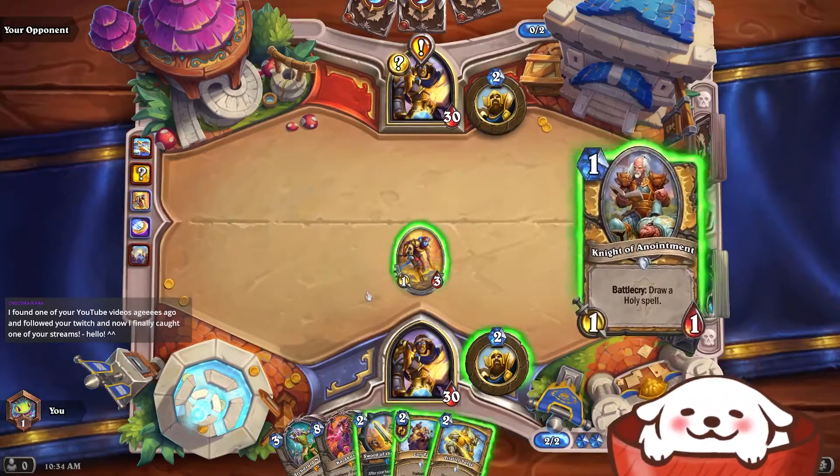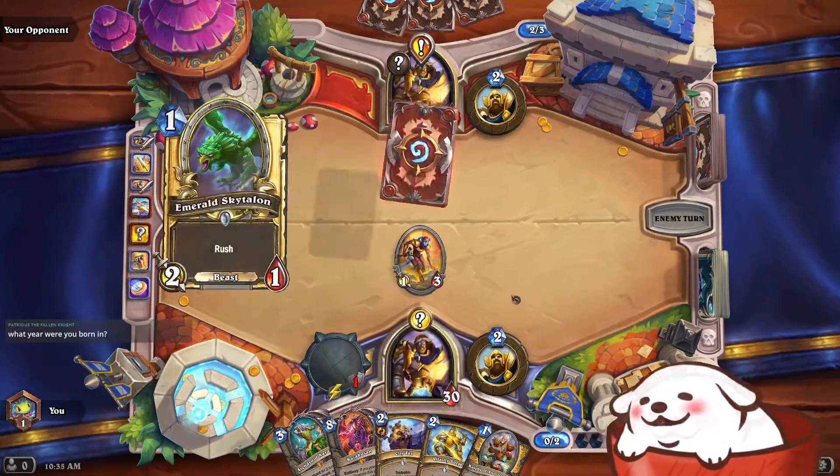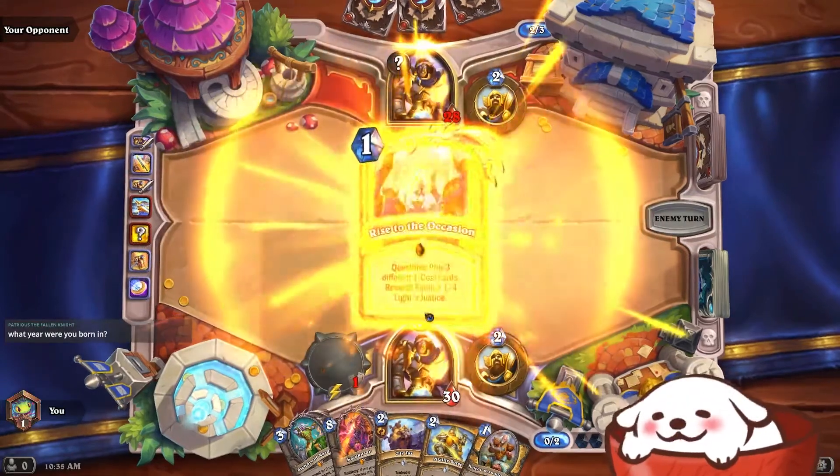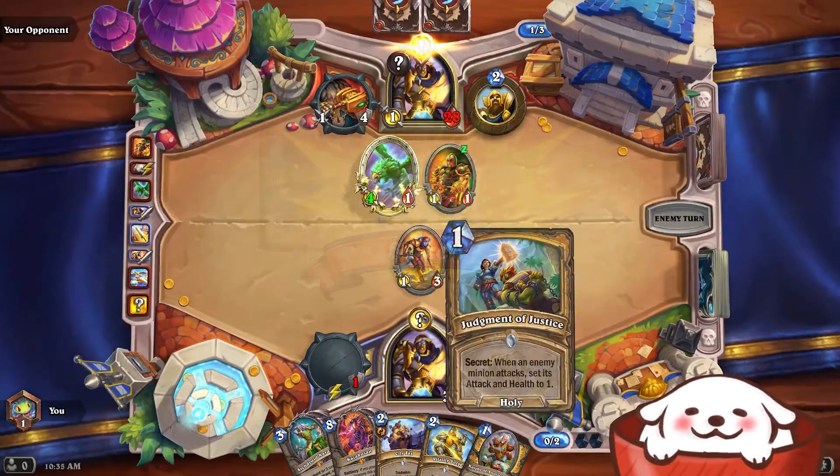That's why I coined out a two-drop so I have board presence to stop their minions. Since I know the Quest Paladin will summon a lot of one-health minions, I like the early one-three for the value trades. Also, I streamed this series live so subscribe if you want more.